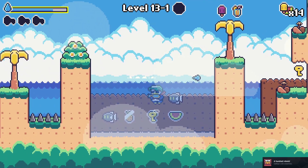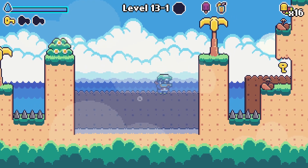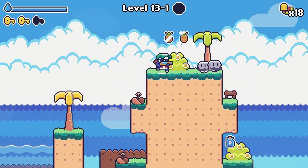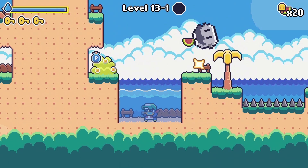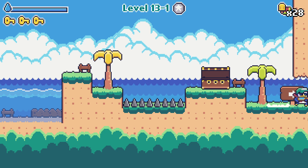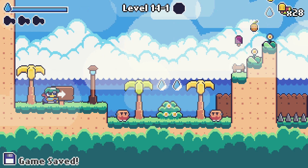Beat 100 enemies — beautiful! One good thing — well, one easier thing — about this game is that in Bury the Bunny, touching water was insta-death. In this game, touching water is actually a power-up.